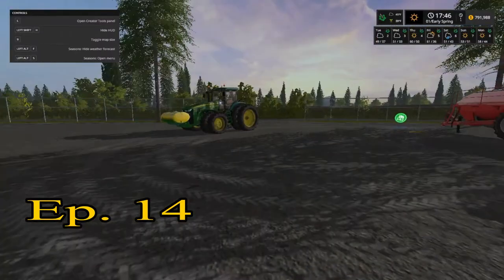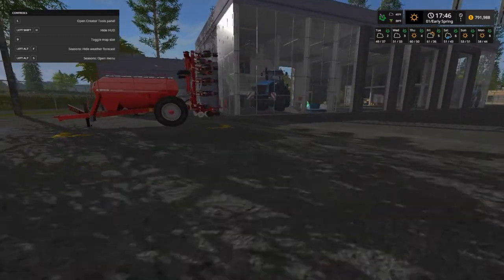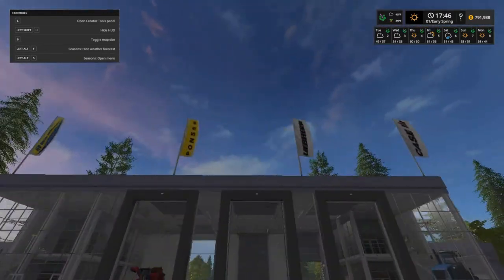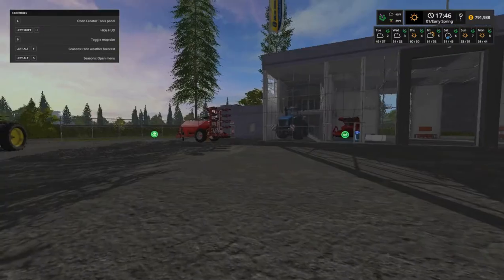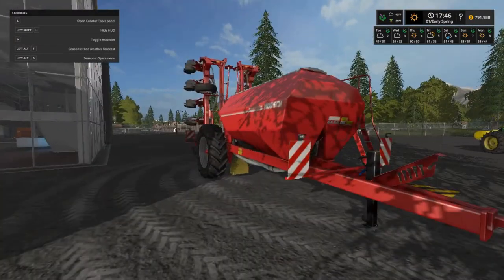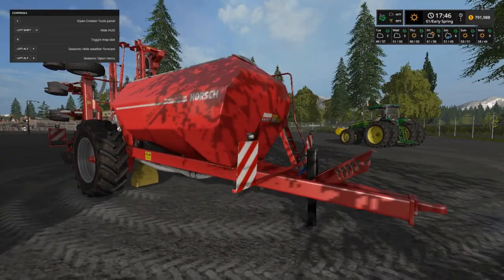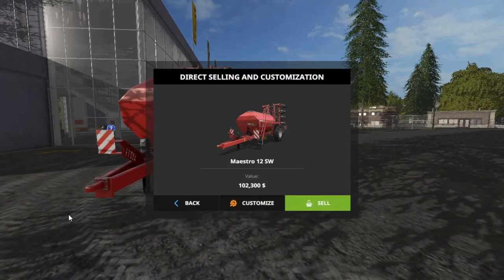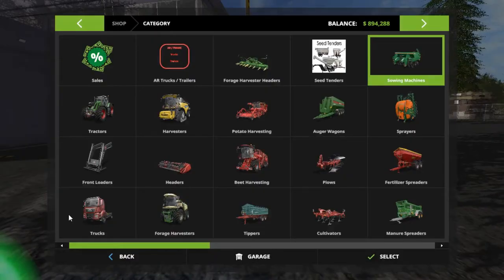Welcome back everybody, I got the AR Mr. Bully Farms logo here. We're on Farming Simulator 17 with your host Tommy Miller. We're going to sell this planter — Morgan's going to give us a deal. The guys in the shop are going to swap the seeds out to the other planter. We sold it for $102,300 and we're up to $894,000.